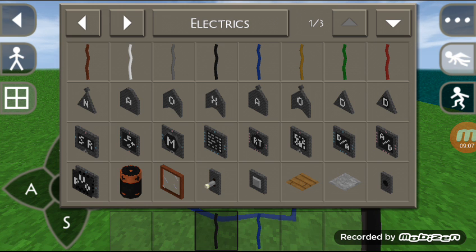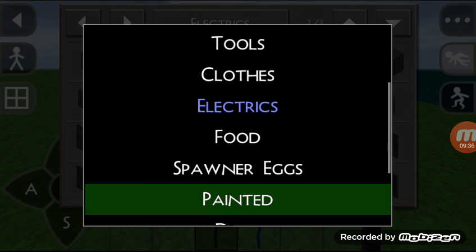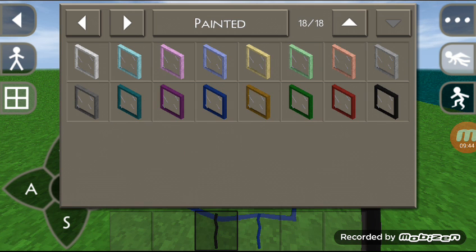Why did they add these gates? Maybe because they wanted to save one block space that was previously occupied by a separate NOT gate — that's it. Also, there are two more new things: orange segment LED lights and purple segment LED lights. Purple looks amazing! And if you go to painted and scroll to the last page, you will see they have also given you options for the color of your light bulbs. Next time I make my own house and want a light bulb that matches my furniture or walls, I can choose one of these.